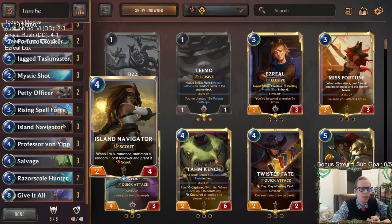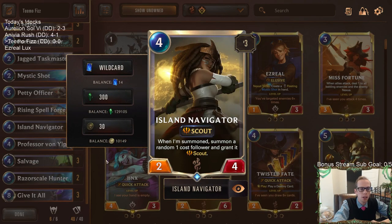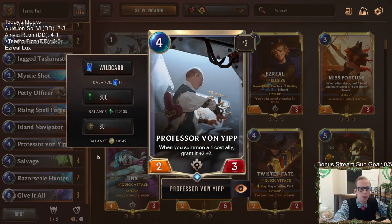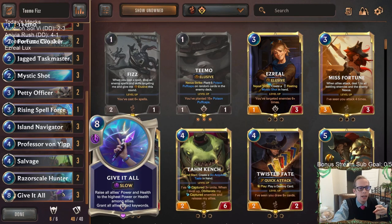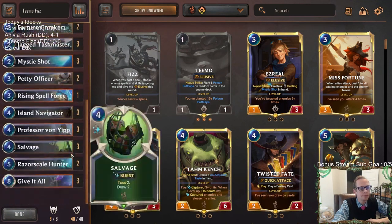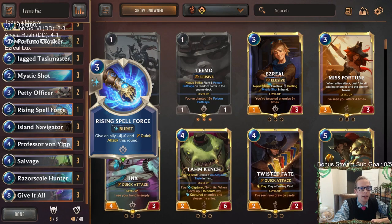We want more keywords than just elusive, so we're combining elusive with scout. We'll have Island Navigator in here — it has scout and also generates a one-cost follower with scout, which is important for Professor Von Yip and Jagged Taskmaster. We're also playing two Razor Skill Hunters for scout. The goal is to get a scout in play and an elusive, then Give It All — giving everything elusive and scout.